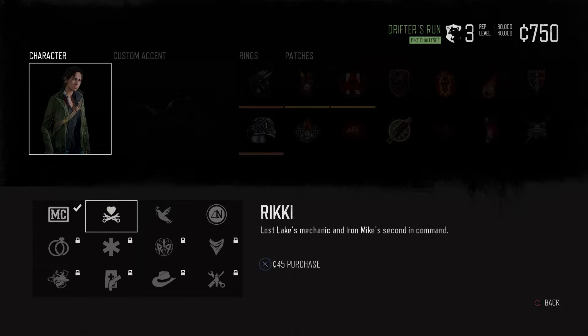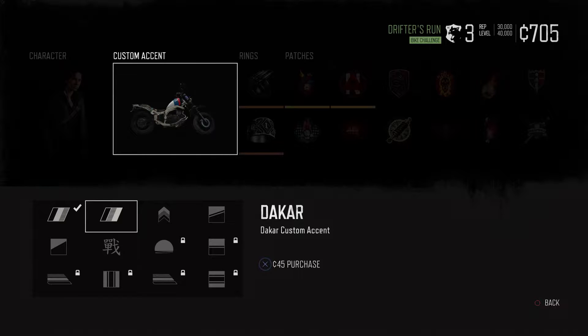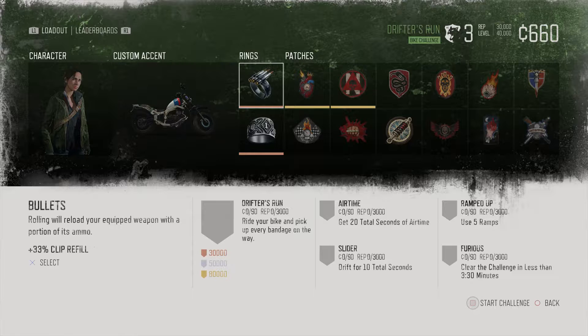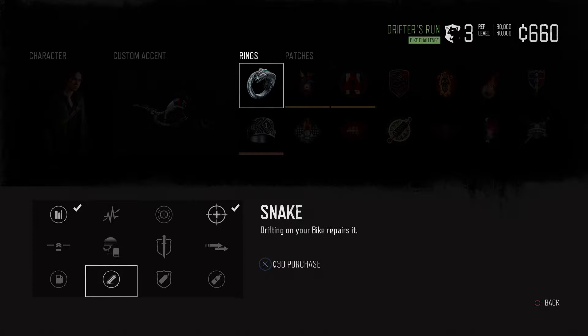We are going to get a new character — that will be Ricky, Lost Lakes Mechanic and Iron Mike's second in command. 45 currency for that. May as well get a new custom accent — we'll go with Dakar. And I want to swap out these rings. Let's get Snake: drifting on your bike repairs it. That'll be 30 currency, and then we can upgrade it to level 2 for 75 currency, so now we get 15% bike repair on drifting.